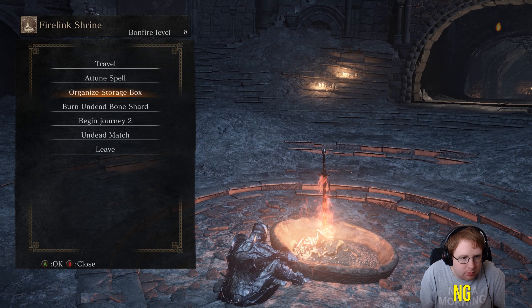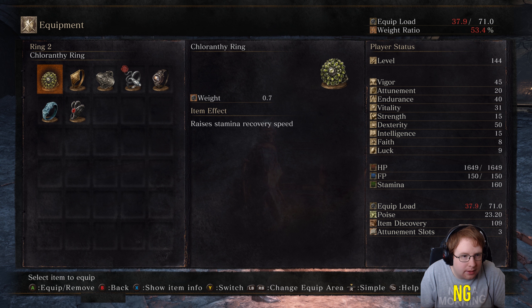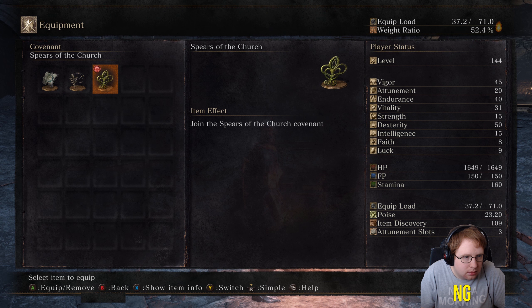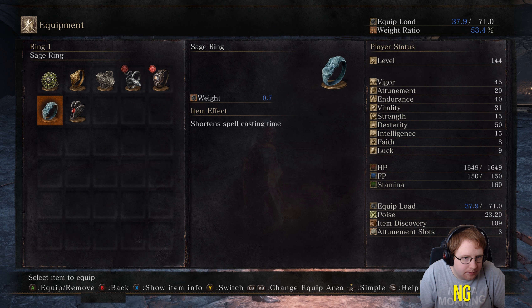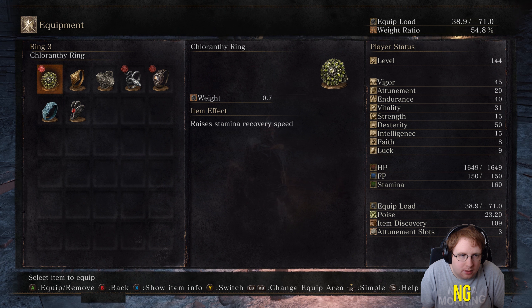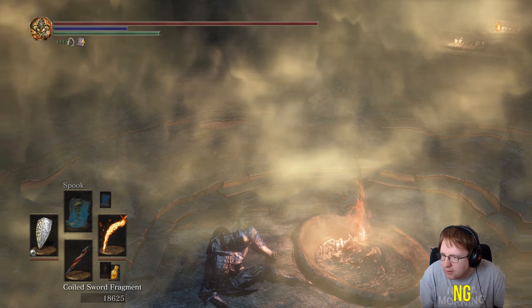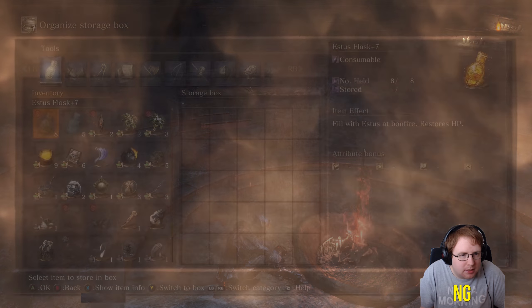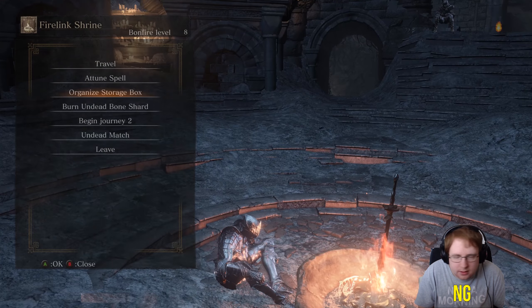So what have we got? We want to maybe have that there, and we'll definitely have Pyro Ring. And maybe that just for the lols. We'll have the Chloranthy Ring for a start. Oh, I have a much better idea - what we should do instead of that, we should use this.